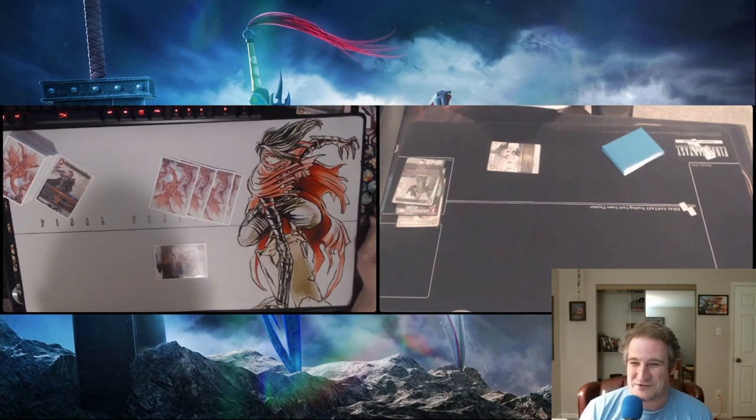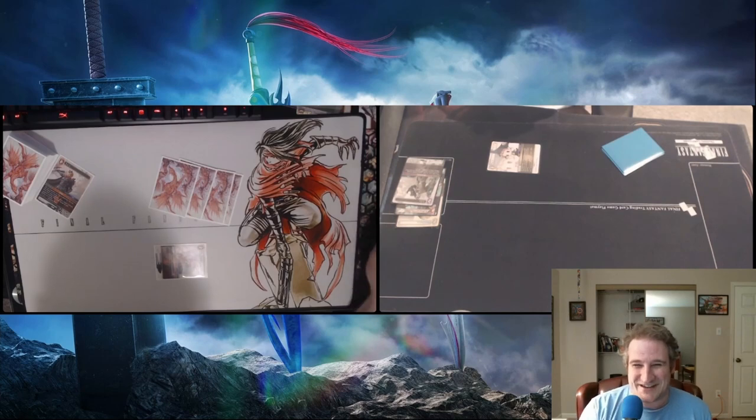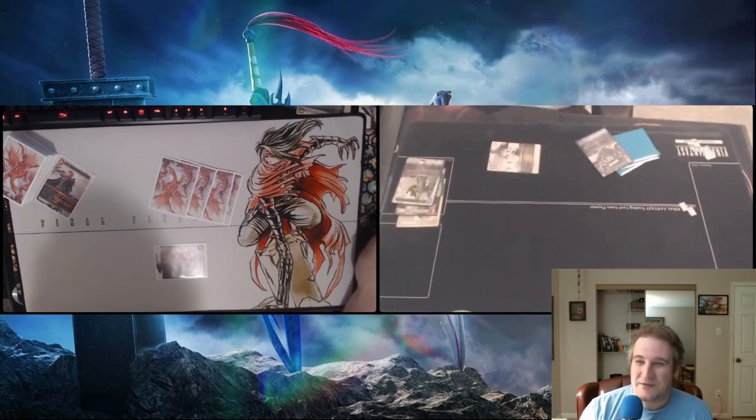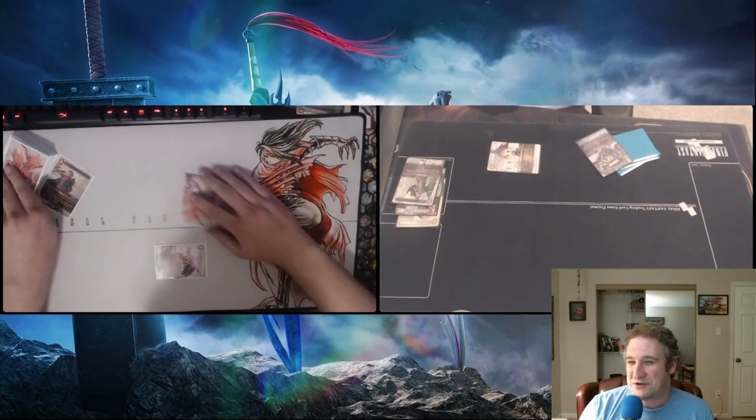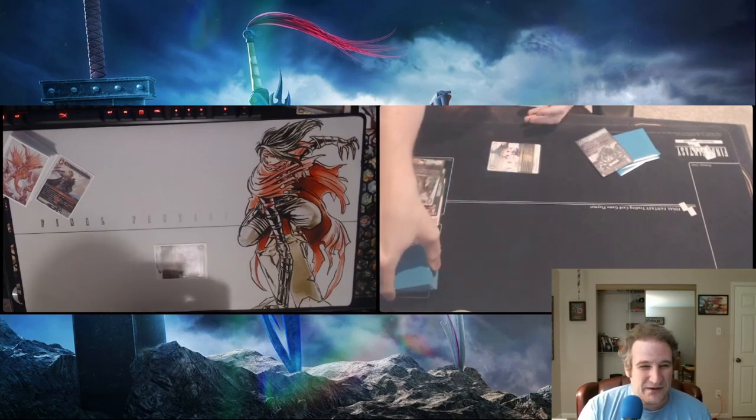I wonder if this is strictly tri-color or if this is going to be some really interesting multi-element shenanigans kind of deck. The Jake makes me wonder because his effect increases for every different element he's played with. There's another lightning — Behemoth King — I imagine we're using that for CP unless he's got some trick to put it out early. Either way he'll pass back to Steven.